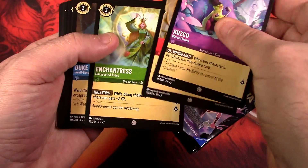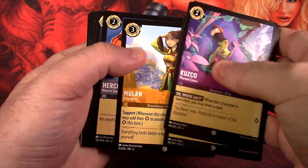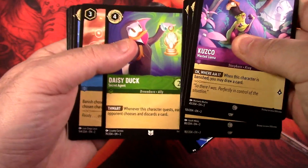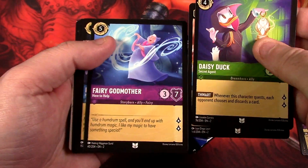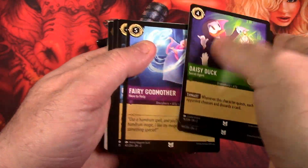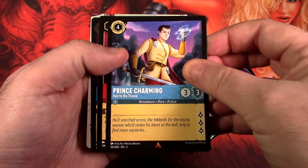Let's showcase all these common cards — you can see the common symbol right here if you're not aware. We're looking for any of the enchanted cards. Here's where your uncommons start: we have Daisy Duck, Launch, and Fairy Godmother, which is uncommon. Now we get into our rares — we have Prince Charming, which is a rare.